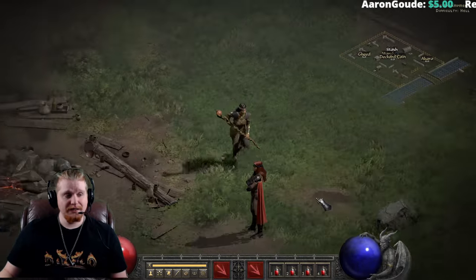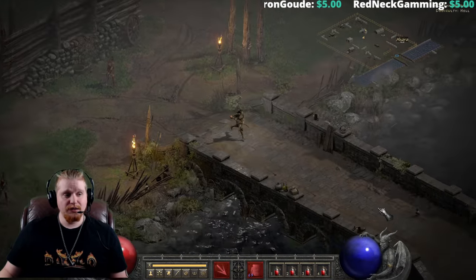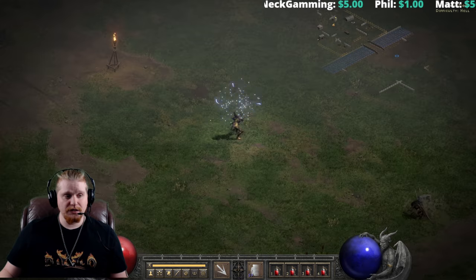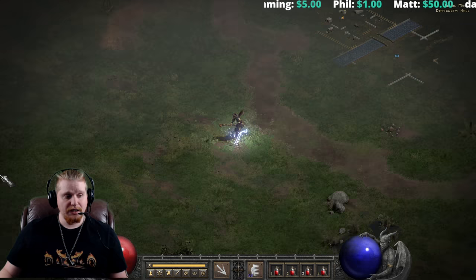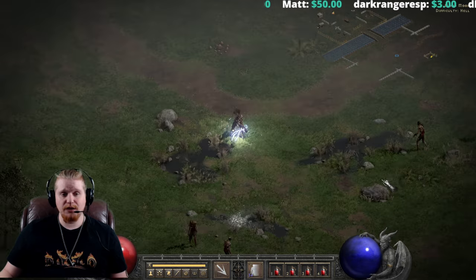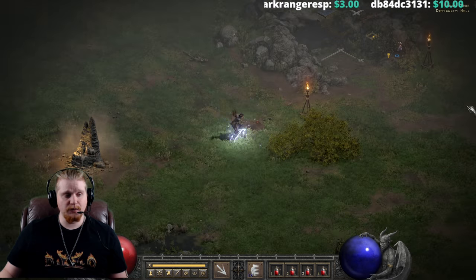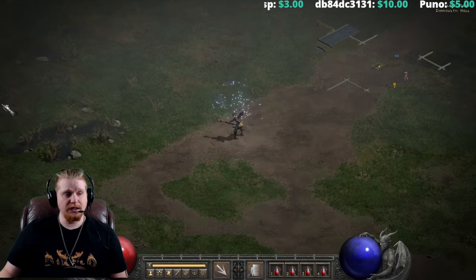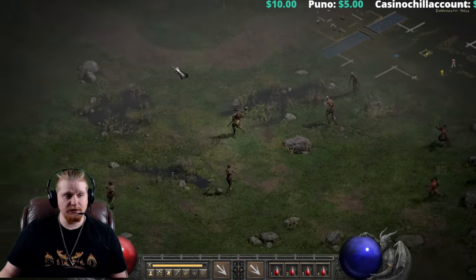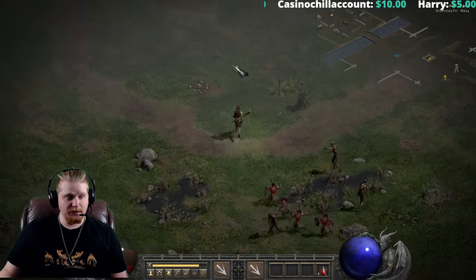Basically, when you find this staff the reason you want to hold onto it is literally just because it is a teleport item. You can utilize this on a large array of characters for free teleports — 69 teleports in fact. It has faster cast on it so it will actually speed up your teleports. We're gonna drain all the charges to see how much gold it costs to repair the entire charge on this staff.